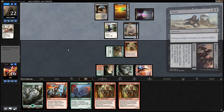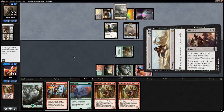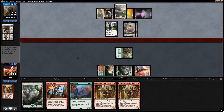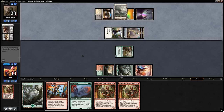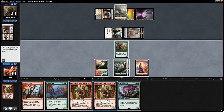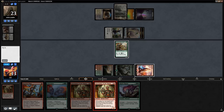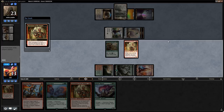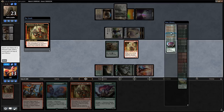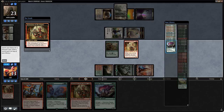Opponent goes for Ixalan's Binding rather than bluff-attacking — that's gonna exile the Forerunner. They get in for three. Next turn we can play Ripjaw Raptor which does a good job of blocking. Or we can run out another Forerunner first, which is also an option. Maybe running out another Forerunner is fine here, keeping back Druid of the Cowl as a blocker — better than keeping up Reckless Rage. Forerunner — do we want Raging Swordtooth or stick with Ripjaw Raptor? I'll stick with Ripjaw Raptor for now.